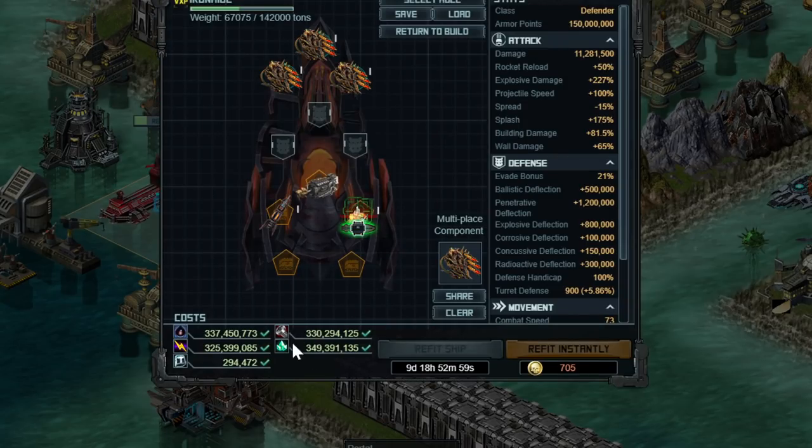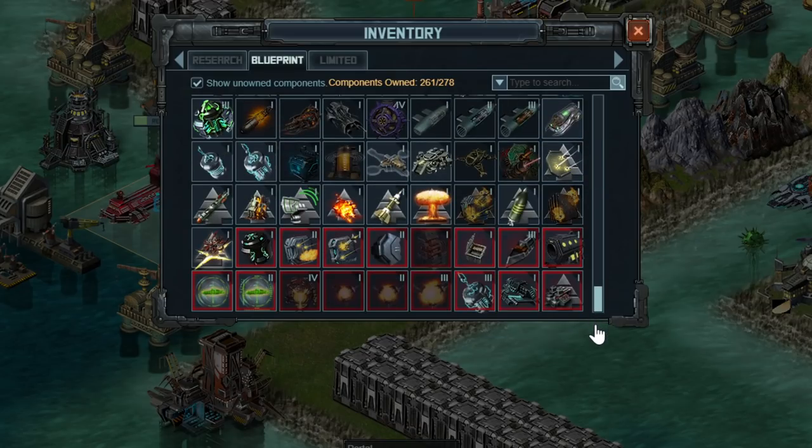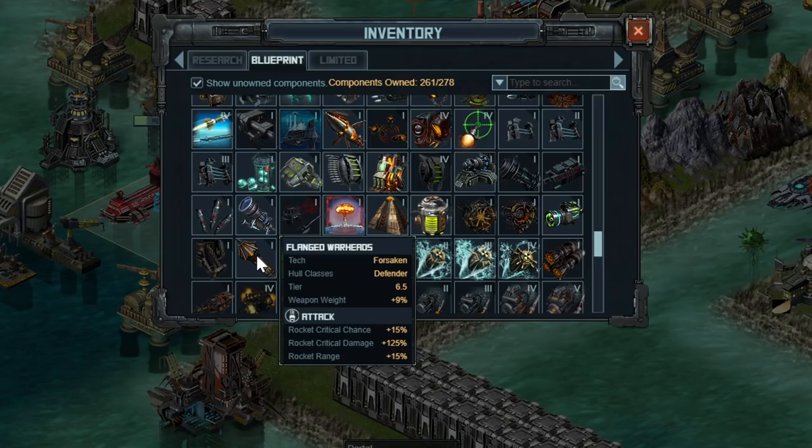These last two slots are going to be a little more interesting. The one I'd recommend is Flanged Warheads, released in the raid. This gives you Rocket Critical and Rocket Critical Chance — both fantastic — along with Rocket Range. Because of how Conquerors and Defenders are so deflection-based, criticals are really, really important. You definitely want this special over something that just gives you plus 10% or plus 25% damage. I'm going for this one regardless — it's a very, very good special.